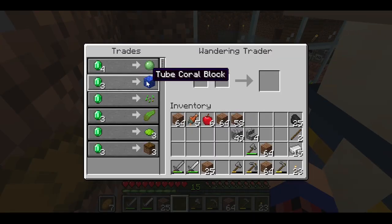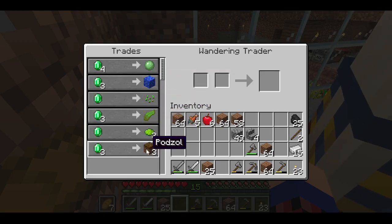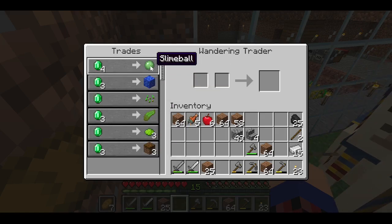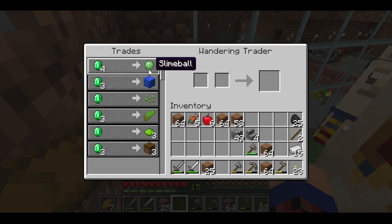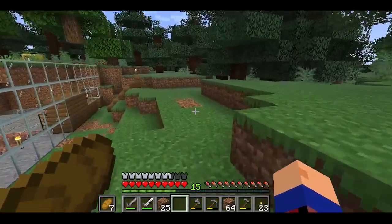Alright, what do you got to sell us? Coral, wheat, kelp, lime dye, a podzol — I don't know what the heck that even is — a single slime ball. Yeah, nothing really that I care about here, and I definitely don't have very many emeralds, so we'll just ignore you again.